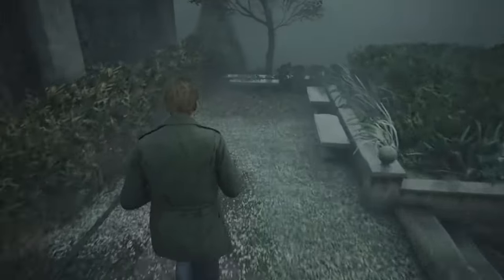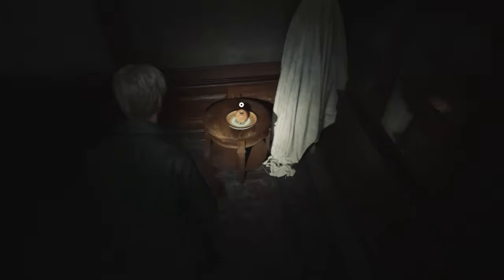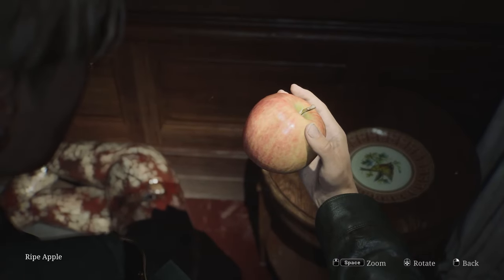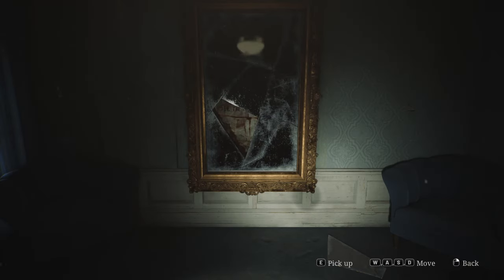The very first real collectible you can find after arriving at the Lakeview Hotel is a rotten apple. And later, when you reach the cloakroom, you'll find a ripe apple too. Then you'll arrive in room 202, where you need to use an apple to solve the mirror puzzle.